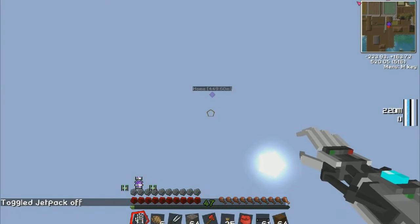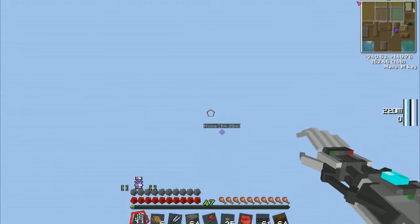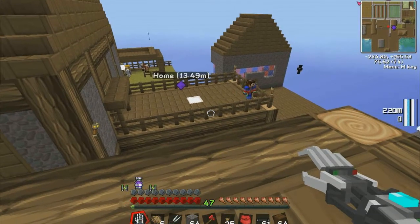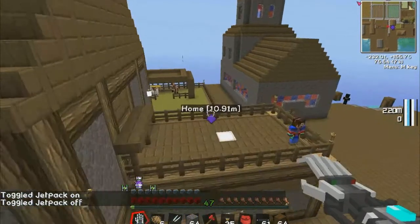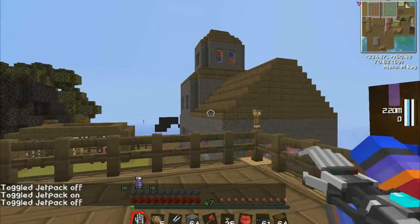Let's just fall to our death. At about 200 we deploy the glider. Yeah, it works every time. Whoa. Oh, look — it's my daughter. Jetpack on. Oh. Oh. Oh hi.